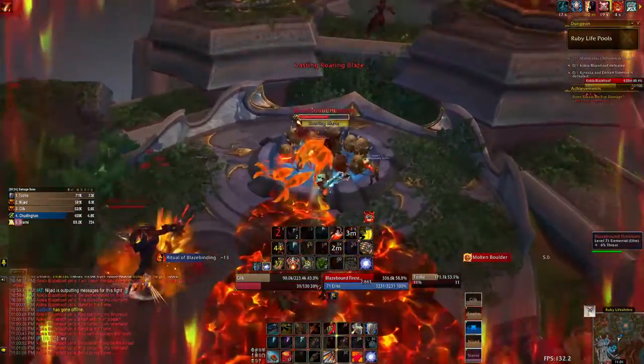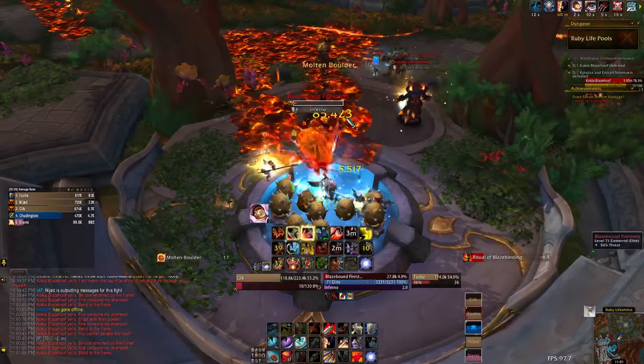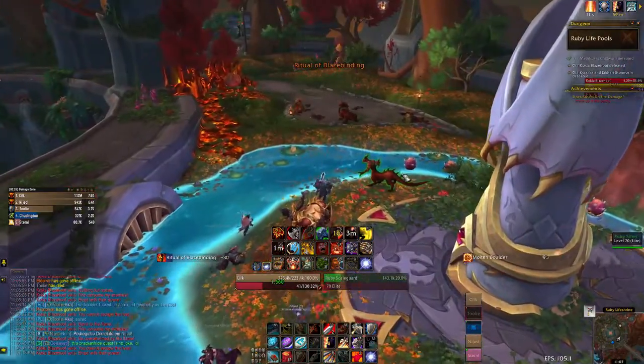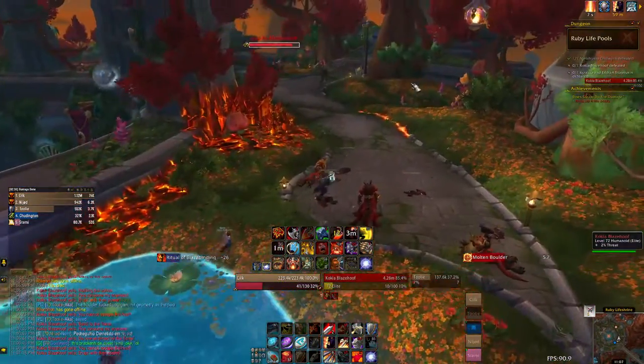If you get unlucky with the elemental spawns on the boss you can try to keep it alive so you can have another boulder go through, but if you get that giant puddle on the ground then you're probably just going to have to wipe. A good time to do some DPS on the boss is in between the second and third pool, since that run is a little bit longer than all the rest.